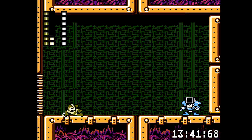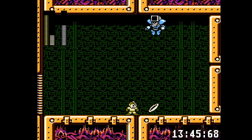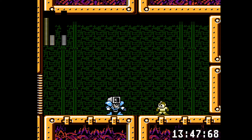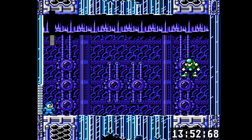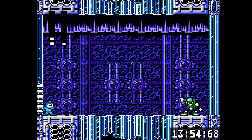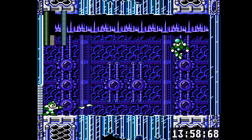Dust Man, also from number 4, is weak to the Ring Boomerang from Ring Man who we just killed. Dust Man can be annoying or he can just let you kill him easily. If he's annoying he decides to do his vacuum attack over and over, and he's invincible when he does that, so he can waste a lot of your time.